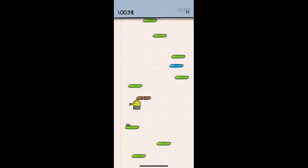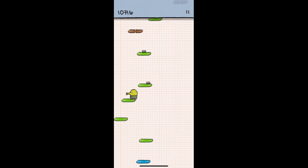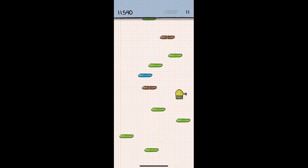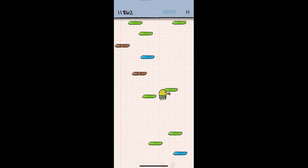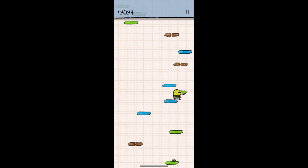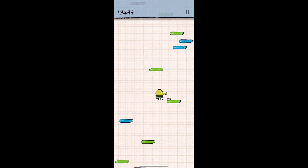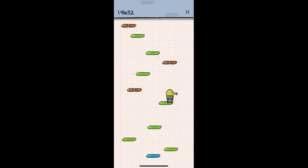Doodle Jump was my original addictive game for my iPhone — its simplicity is just magical. The main sprite continuously jumps and you have to tilt the phone from left to right to ensure he lands on a platform, which become fewer and fewer the higher you get. Sometimes you pick up little extras such as spring shoes or a rocket pack to progress faster, and occasionally you have to touch the screen to shoot an enemy alien out of your way. Your scores or height are saved online and you can see other players' heights pass as you go — really satisfying to get a great score on.